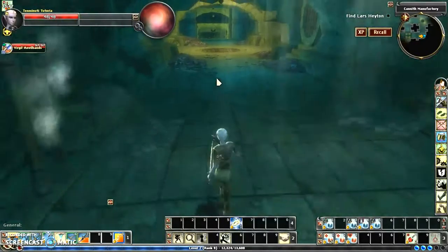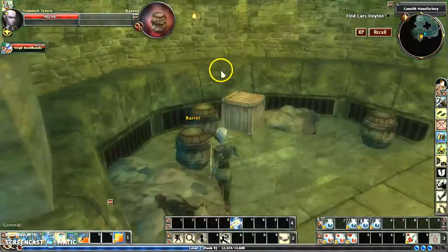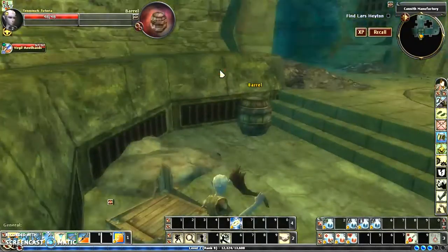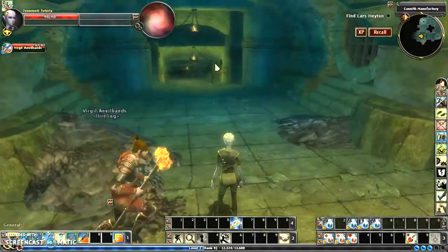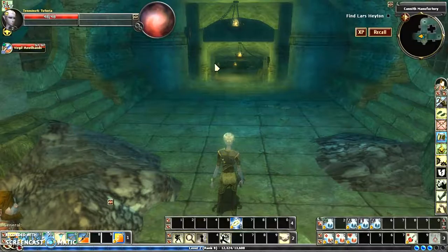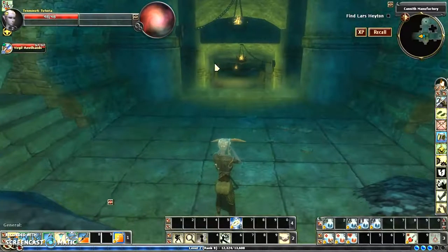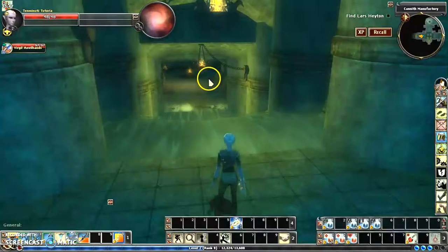Here in the beginning, as you're building a character, it's always wise to do the breakables because you find useful things. Once you get up to about 20,000 platinum, you may not need to do breakables so much, but you can still find other things.